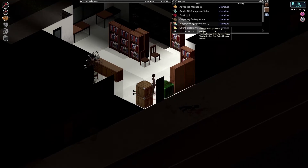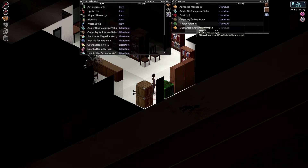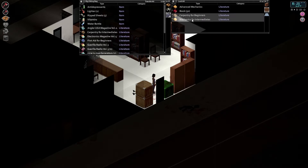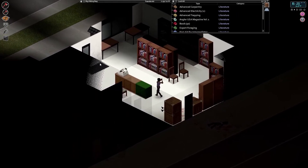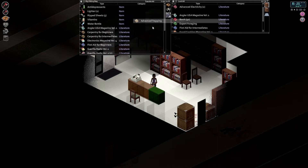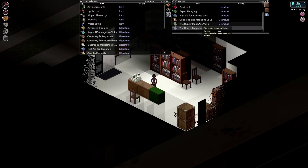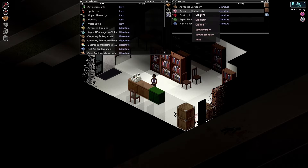All right, let's get some books. Magazines are pretty easy to get. Ooh, master foraging — nice. I'll take that one because I know I'm gonna need it eventually. We can get carpentry for beginners, intermediates there. Here's trapping — we need trapping books. The books we're gonna need the most are gonna be trapping and foraging. I'm taking all these books, all these magazines. You can read those and they're very quick reads. They give you specific skills.